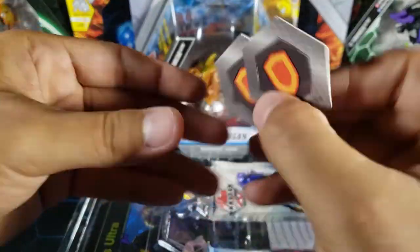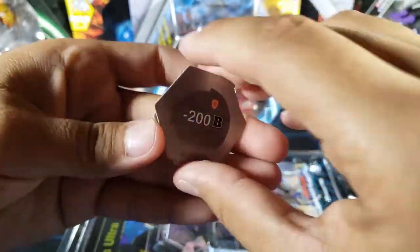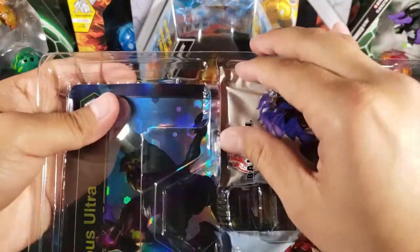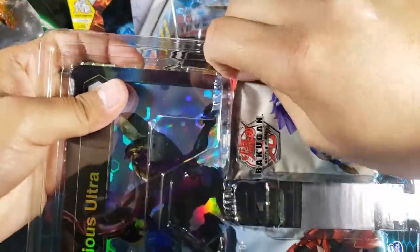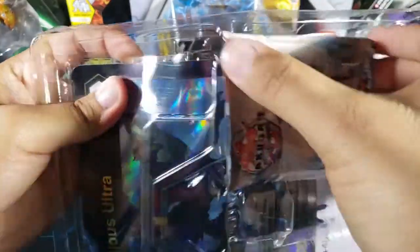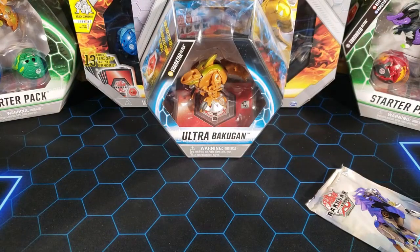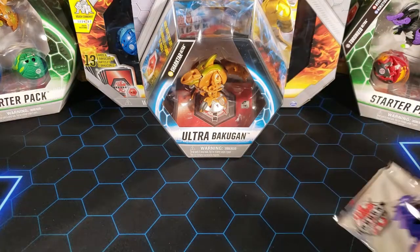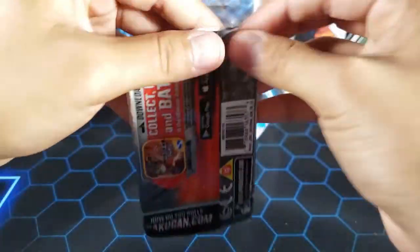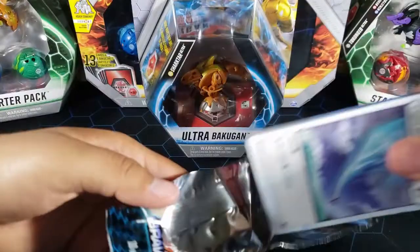We got two shields — minus 400 and plus 400 — for Aquas and Darkus, so that's actually nice. One of the cores is actually pretty good. We have two packs and I'm just gonna open one in this video and the other one probably in another video. So let's open up this Battle Brawlers booster pack, which is the base set of Bakugan Battle Planet.